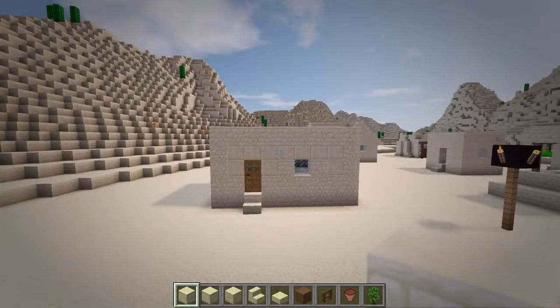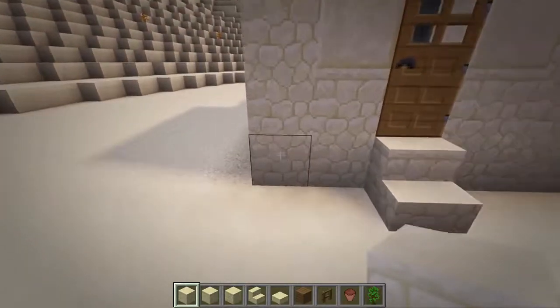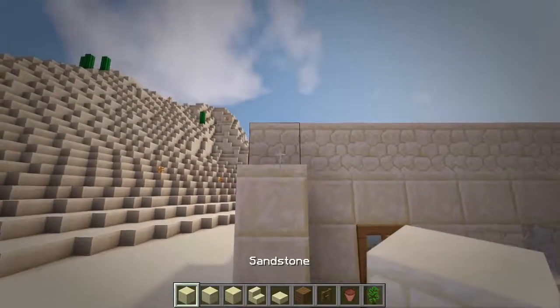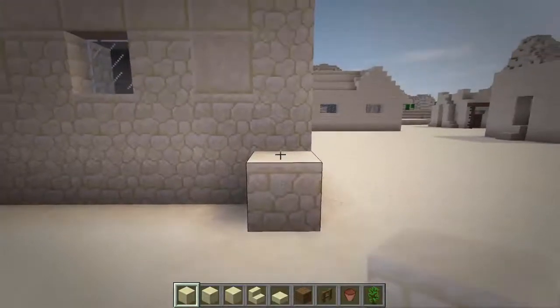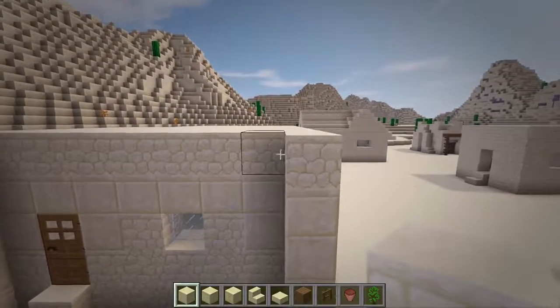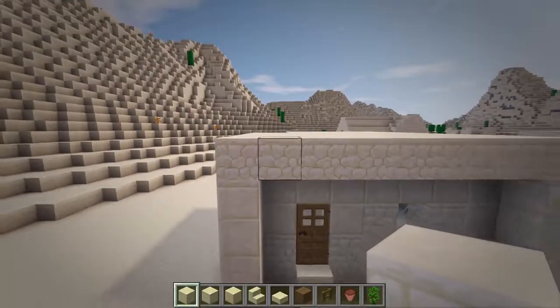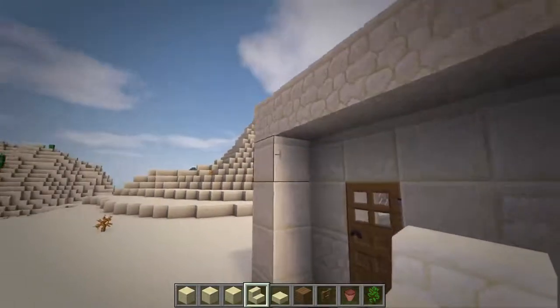Now that we have ourselves a flat roof, we will then remodel the front entrance area. So at each corner, add a column with a sandstone block at the bottom, 3 smooth sandstone at the middle, and another sandstone block at the top. Then add a row of sandstone across the top layer. Next, place two upside down sandstone stairs at the top corners.